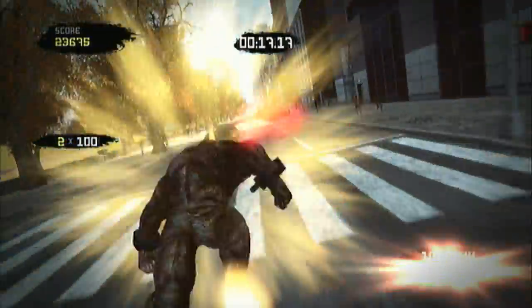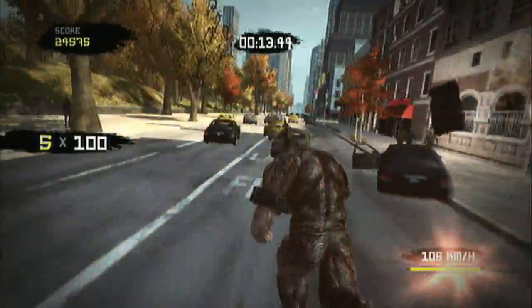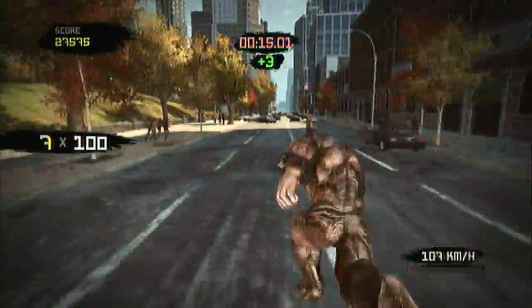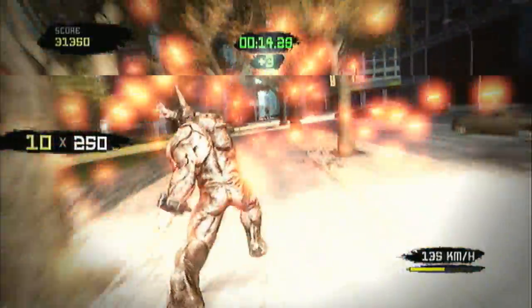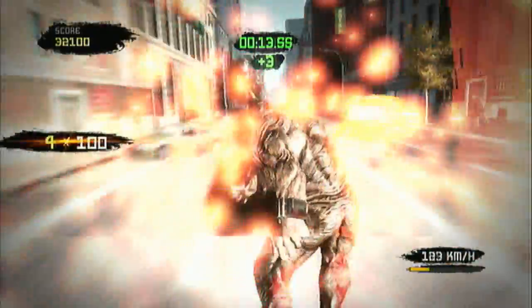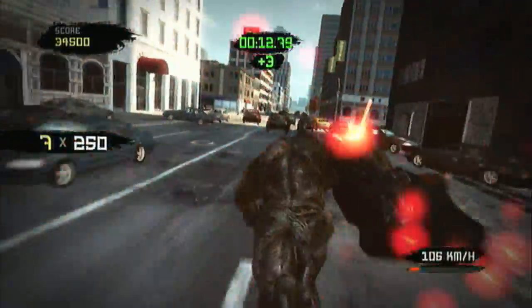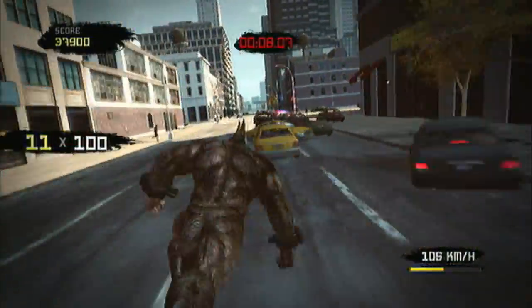In all the different Spider-Man storylines, villains are always a little different. In one version, Rhino gets a serum but doesn't mutate like this — he just wears a rhino suit. In another, the Ultimate Spider-Man version, which I showed you guys before, he's in a mechanical suit and the guy inside is just some regular person.